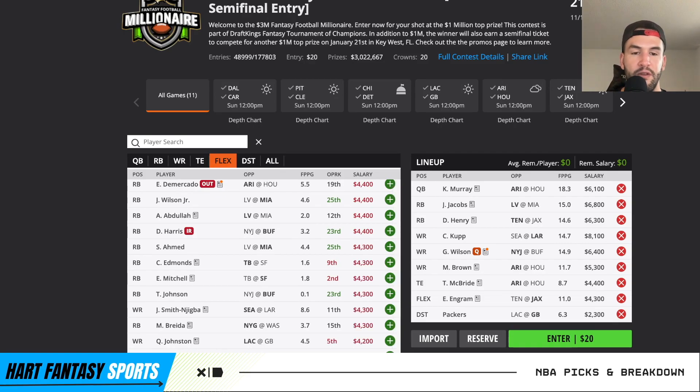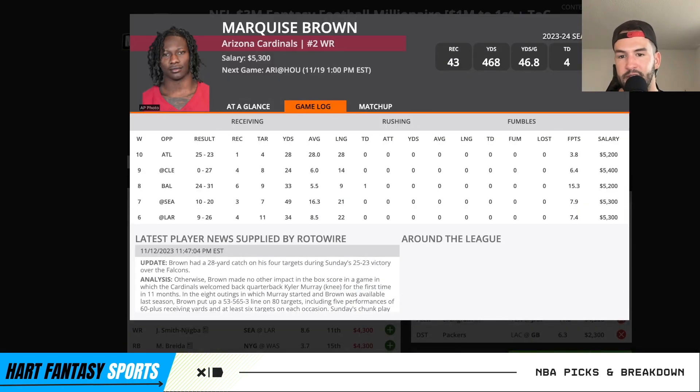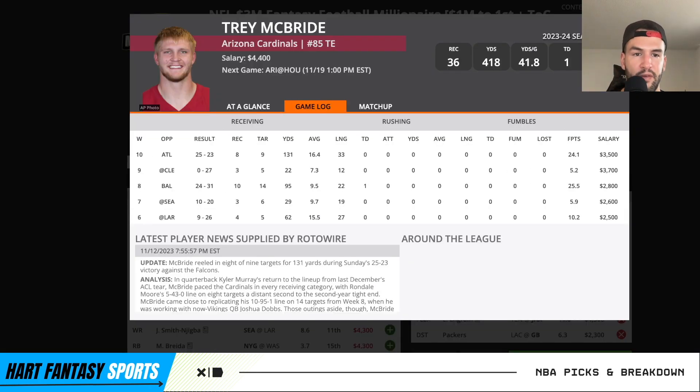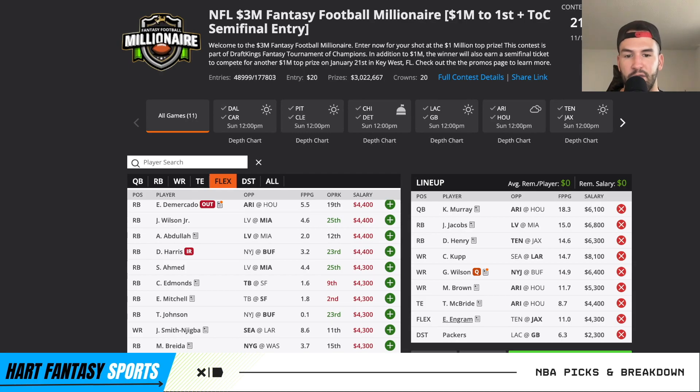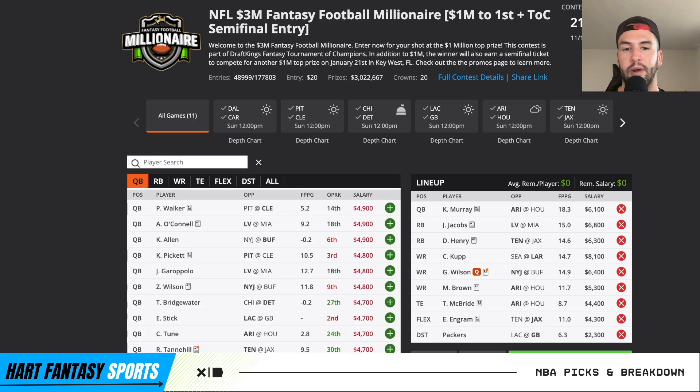So the early look build: Kyler Murray against Houston — that game total is fantastic, love the upside of Kyler throwing and rushing. Josh Jacobs with heavy work narrative against Miami. Derek Henry against Jacksonville — love that matchup. Cooper Kupp — way too cheap with Stafford back. Garrett Wilson — way too cheap for the amount of targets he's seeing. Hollywood Brown — too cheap with Kyler back, coming off a poor performance, expect 10-plus targets against Houston. Trey McBride — heavily involved in this offense. Evan Engram as a nice bring-back mini game stack with Derek Henry and the Packers defense. That's the early look core play build — I'll probably switch a few things depending on injury news, but I really like this build. Hope you guys like the video, hit that like button, and I'll see you guys next video. Peace.